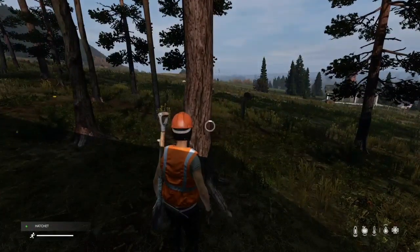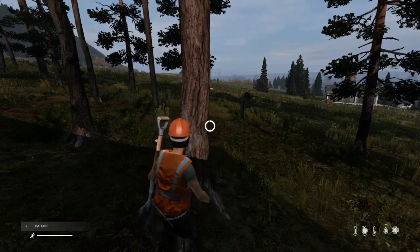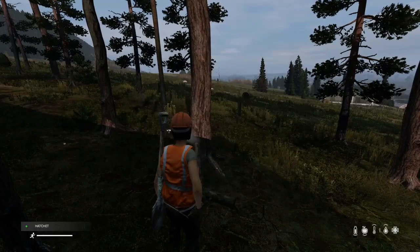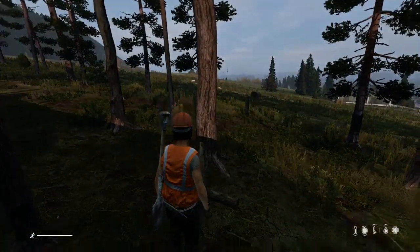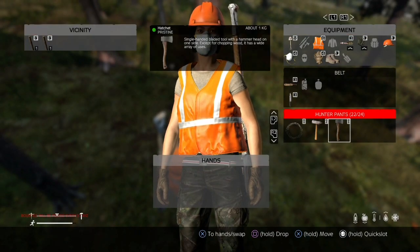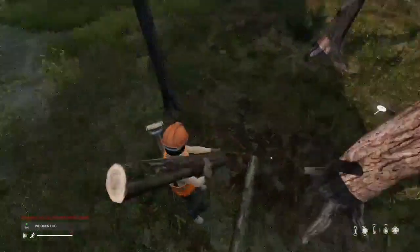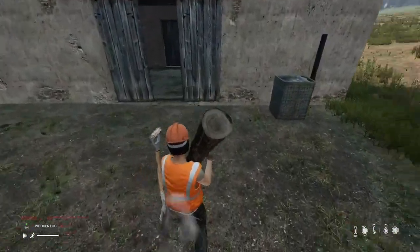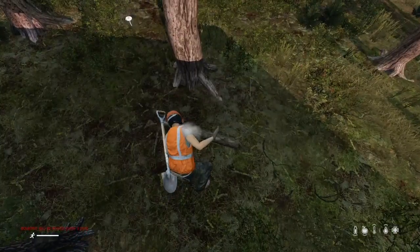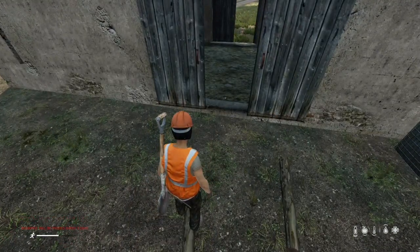Let's start by chopping down a tree. I only cut the trees twice — you can cut them three times to get the logs, but I only do it twice so it doesn't fall over. If you go for the third time it will actually fall over. To cut trees you need a hatchet, a splitter axe, or a fireman's axe. For this video I'm using the hatchet. You can also repair these items when they need it with tape. We need two logs for the gate.